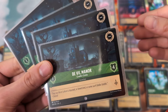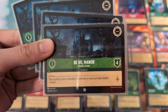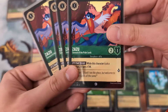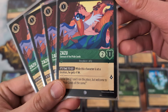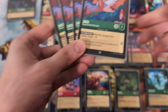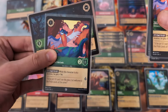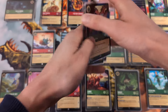Let's start with turn one. We can drop a Deville Manor - a one-drop location that gets us a lore every turn, costs one to move there, and it's four willpower to defeat. Another turn one we'd love to play is Zazu, Steward of the Pride Lands. He's a 2-1, pretty strong character. While this character is at a location, he gets plus one lore. We're running four Zazus.